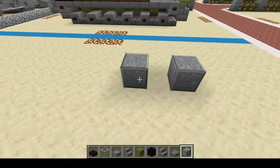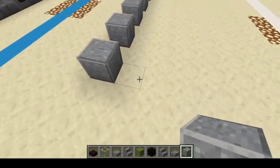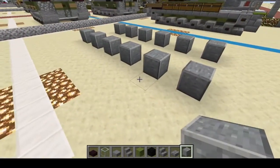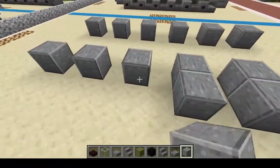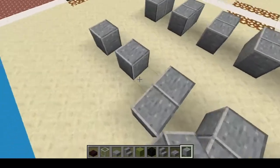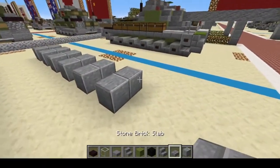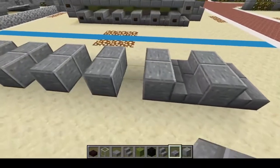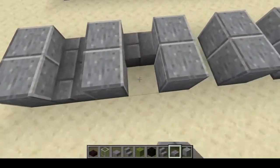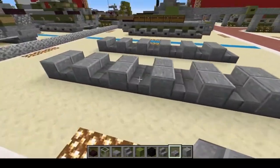Starting right here: one, two, three, four, five, six — skip three — and one, two, three, four, five, six. There we go. Then double them up just like this. Next we're going to do some stone brick slabs right here and on this side as well.